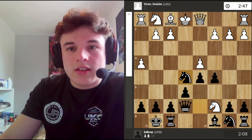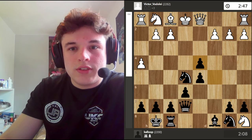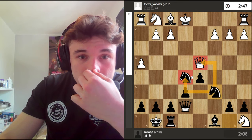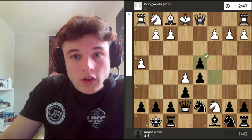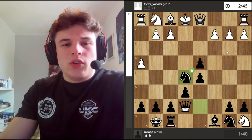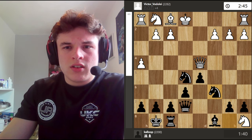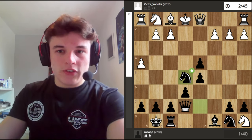And if knight takes a8, then we take on d4. And if queen takes, then knight c6. I didn't see that. I took on d4 first, and after knight takes a8, I took on e5. Oh — it's the same move order, we just transpose. Because if queen takes, knight c6 — it's the exact same position. Okay, it's fine.